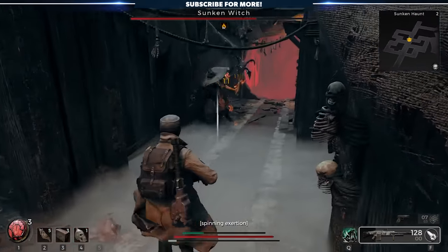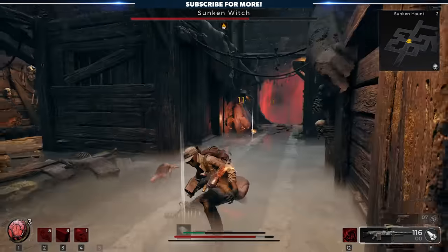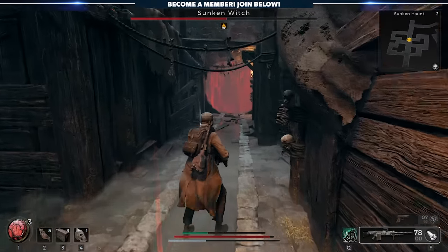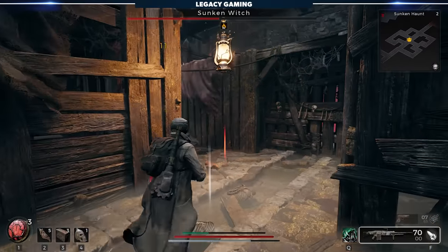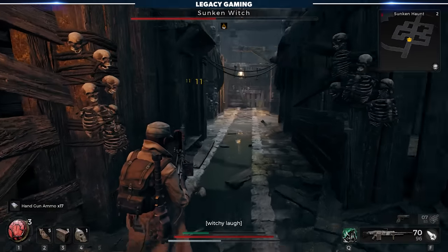The Sunken Witch's special attack is a whirlwind-type ability that will force you to constantly dodge away for a few seconds, and is easily the toughest mechanic in the fight to deal with. Her weak spot, as you can see here, is the head. And please don't roast us in the comments — this is not legacy gameplay. This was provided by the publishers, because clearly we would never get hit and every shot would have been perfect if it was our gameplay.